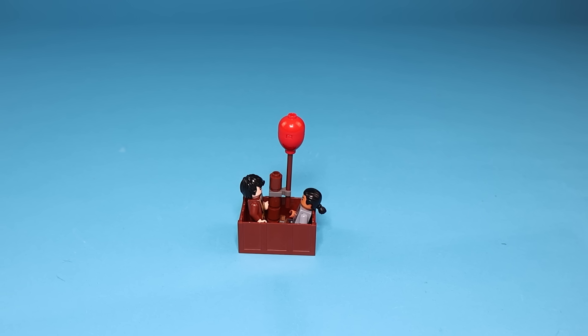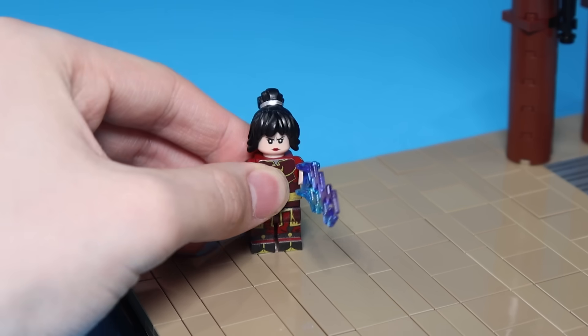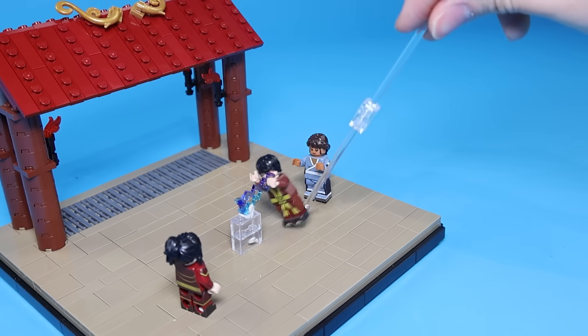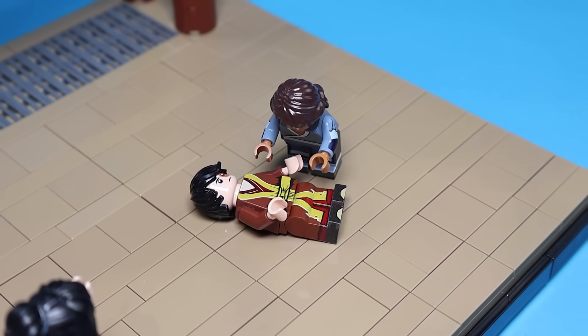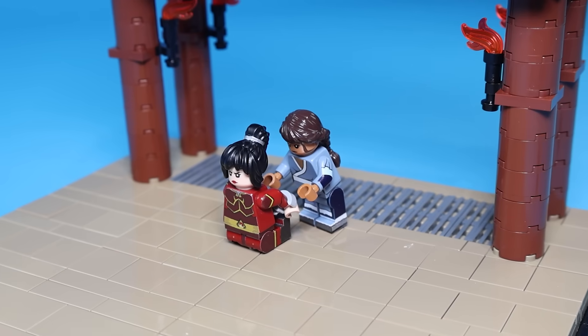Now that we've had some special mentions, on to the final battles. For the battle between Azula, Zuko, and Katara, I built this Chinese-looking house with some nice details and Azula shooting lightning at Katara. Luckily Zuko jumps in front of her, but that doesn't really help him. Now Katara must face Azula alone — they fight, and Katara freezes Azula in water and puts her in chains.